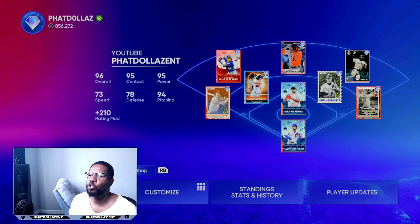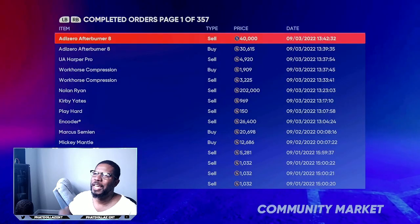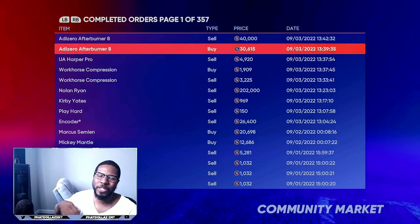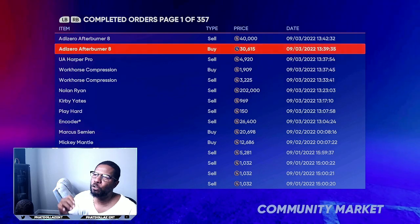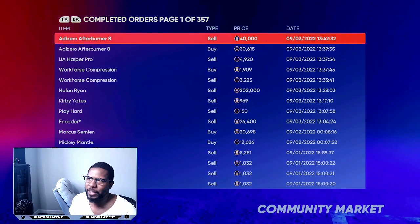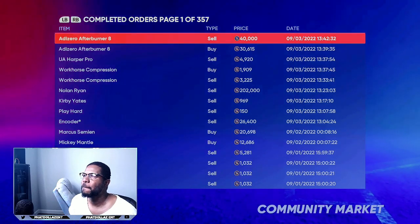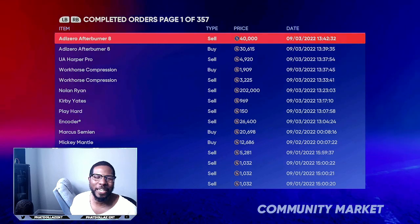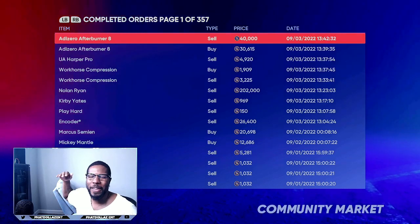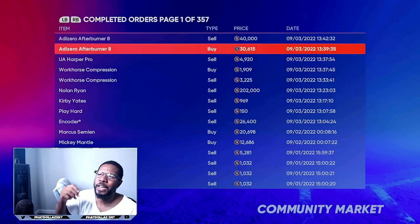If we go right now and look at my completed orders, you can see I was buying the Afterburner 8 — the shoes that give you a speed boost — for 30,000 stubs. I was able to turn around and sell it for 40,000 stubs. That's about a 9,500 stub gap. Take off 4,000 stubs in tax and that leaves you a 6,000 stub profit each time. If you do that six to seven times, six times six is 36,000 on this one flip alone.